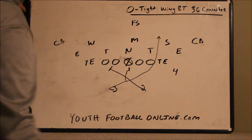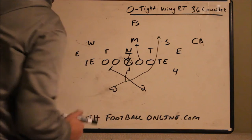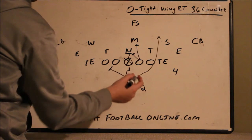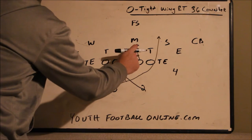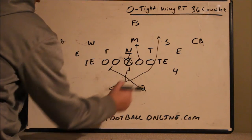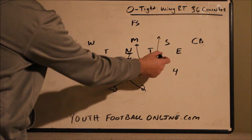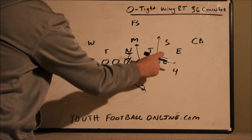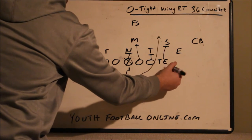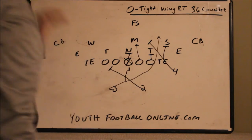Our guards have an inside-over-free blocking rule. The guard has no one inside and no one over, so he's getting on the backer. The center is blocking the nose. If you're having problems with a nose guard shooting gaps, you can double team him with the play-side guard. Our tackle has an over call, so he's blocking over. The tight end uses the same inside-over-free rule — no one inside, no one over, so he's getting on the backer.